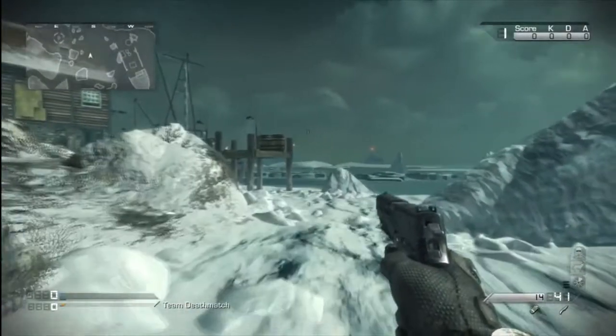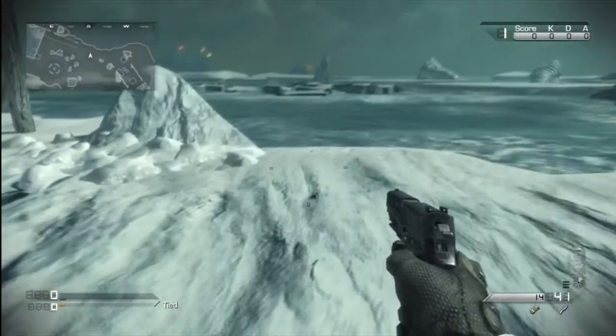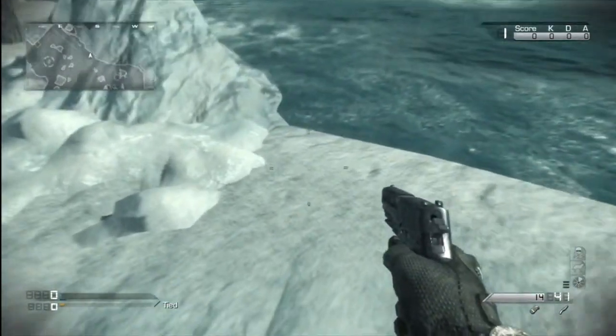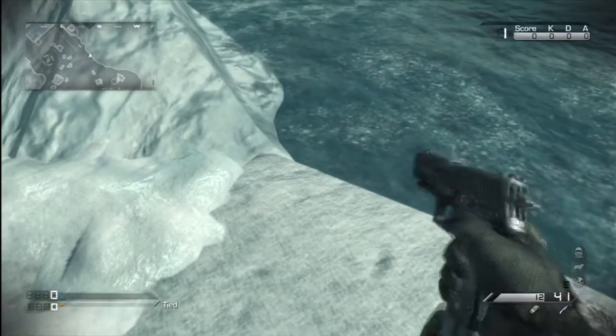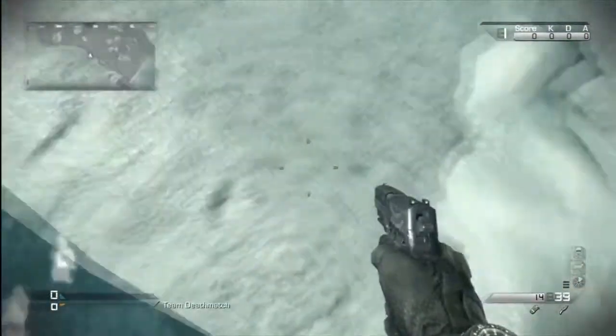Hey guys, it's Stig here and today I'm going to be showing you a really amazing spot on the map Whiteout. This spot allows you to get pretty much underneath the map or underneath the water, and obviously this will be a very good spot for infected for online, as it can also be done online.